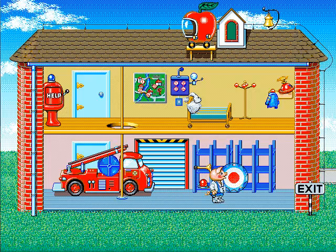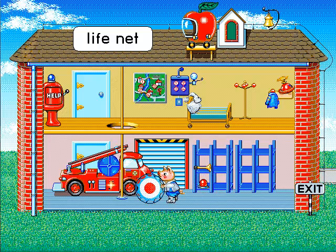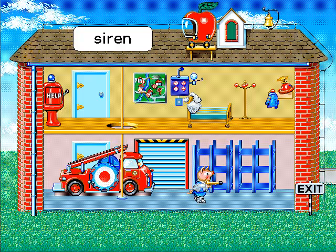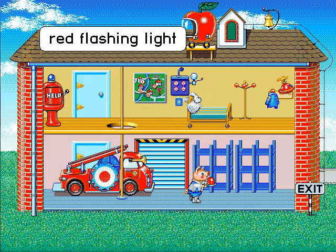Now we go to this bullseye-looking thing. The Life Net will save people's lives. Isn't that that button old people press when they fall and can't get up? Or am I thinking of something else? We'll grab whatever this is. This siren makes a really loud sound. I hope it's not the sound I make when I drink too much Pepsi, but we will see what it does. And the red switch activates — well, the red flashing light gets everyone's attention.